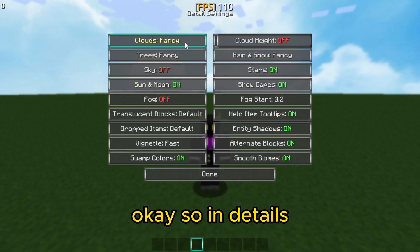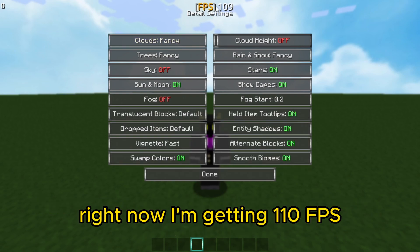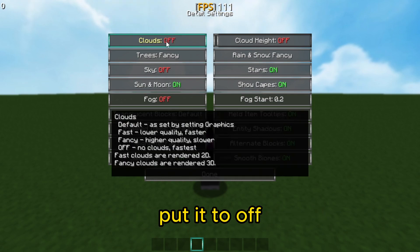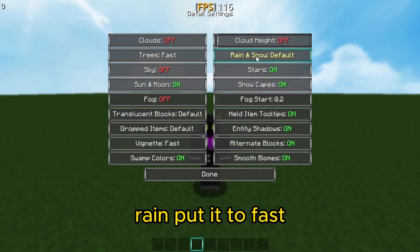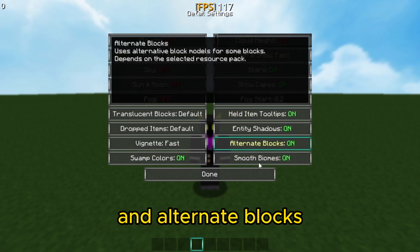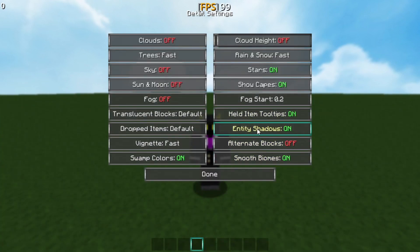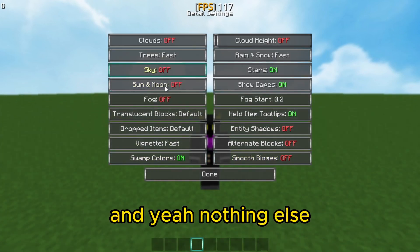Then go to Details. In Details there are a lot of things that will boost your FPS. Right now I'm getting 110 FPS. Go to Clouds and put it to off. Go to Trees and put it to Fast. Rain — put it to Fast. Then Sun and Moon, and Alternate Blocks — this might crash your Minecraft. Then Entity Shadow and Smooth Biomes. Just copy these settings.